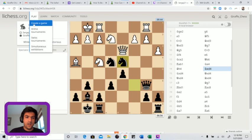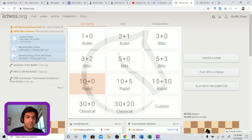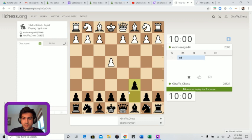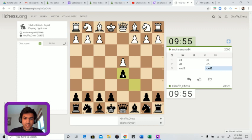Let's get another 10-0 game. This time we have a 2000-rated player and I am 2082. Let's go for the Caro-Kann again - another exchange variation. One of the reasons I play the Caro-Kann is you get some French-like positions, similar to the French except the exchange variation is not that annoying in the Caro-Kann.